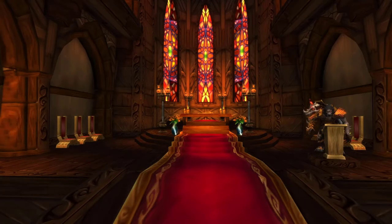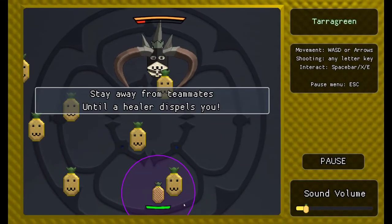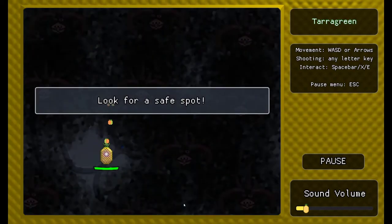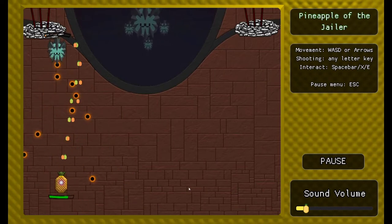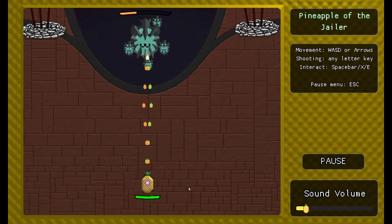In other news, Tactical Air Horse has released another pineapple-based raid simulator: Sanctum of Pineapples. Similar to Castle Pineapples, it's a browser-based minigame designed to help you learn and understand the mechanics you will encounter in each boss fight in the Sanctum of Domination raid. While mainly aimed at DPS players, healers and tanks will also get valuable knowledge from attempting its levels. It's also quite a lot of fun as a game on its own — I found myself playing it for about an hour just because I was enjoying it that much.